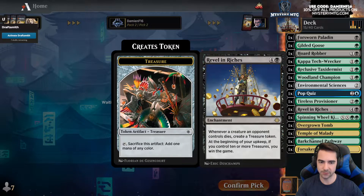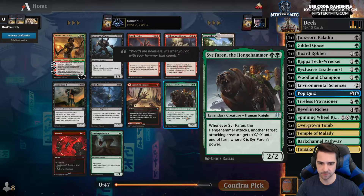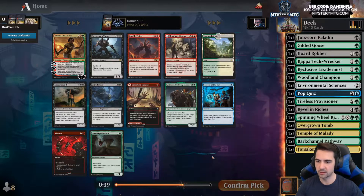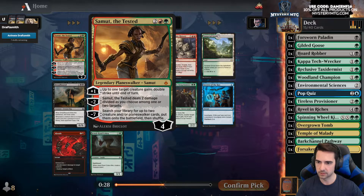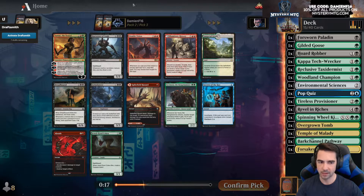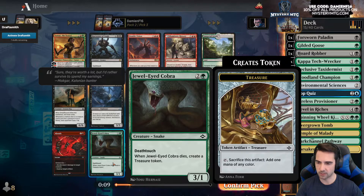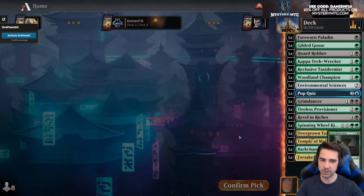To win with Revel in Riches I need 10 treasure at the beginning of my upkeep. Jewel-Eyed Cobra — when it dies, make a treasure, I might wheel that. Harvester, Samut, Dread Hound — not amazing, double black though. Do I want to take a big 5/5 or Grim Dancer? I think I'm gonna take Grim Dancer. Jewel-Eyed Cobra is interesting — it makes treasure. I think I'll wheel that cobra, so let's take Grim Dancer.